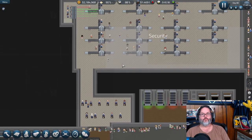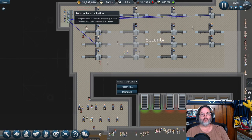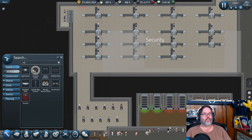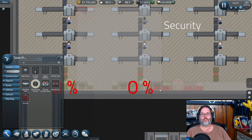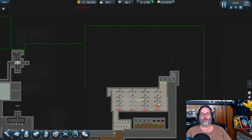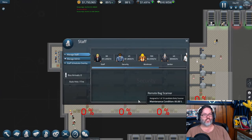Let's pop up here to security. We've got one, two, three, four, five — five security checkpoints. We're going to put one more security station. That gives us one, two, three, four, five — yeah, that's going to work perfectly. We can expand further in both directions if needed. That'll be six security guards total. Let's go ahead and hire those.